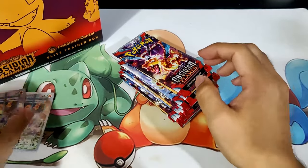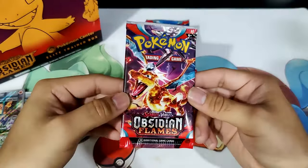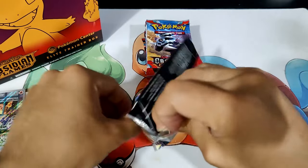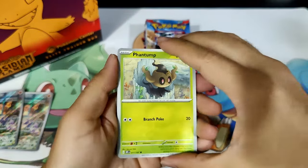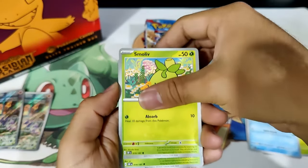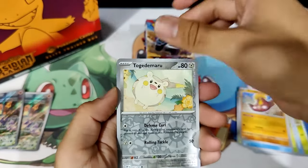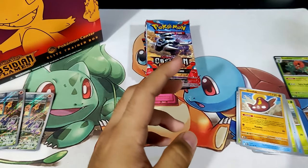Now let's move on to the 11 packs of Obsidian Flames. Let's see what we get. First pack, let's go. We've got Phantump, Piltdown, and Wooper. We've got Weasel and Smoliv — so cute. Dart Tricks, Frogadier, Stunfisk, Reverse Rockruff, Reverse Togedemaru, and an Ace Govillain Holographic. Let's go.